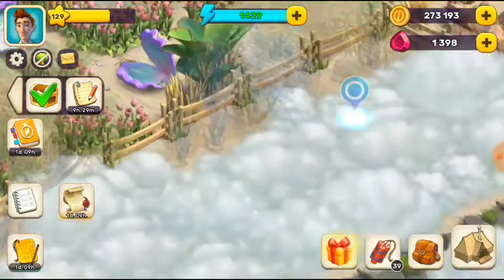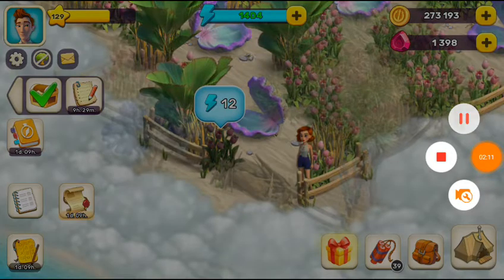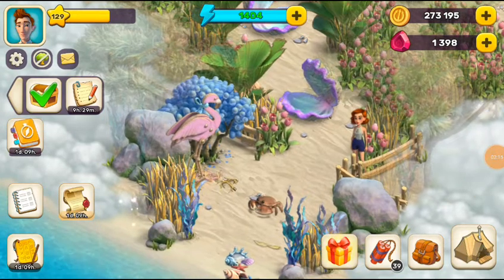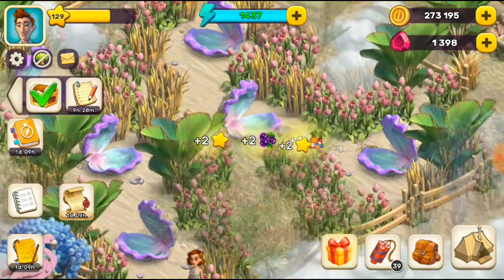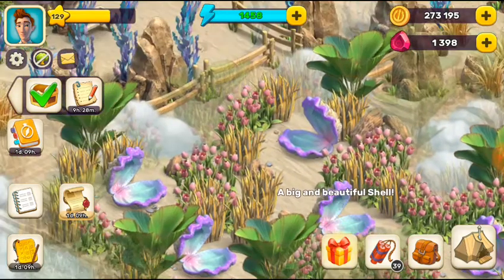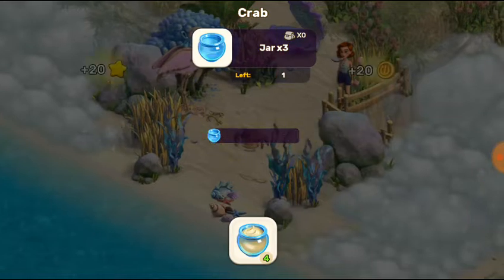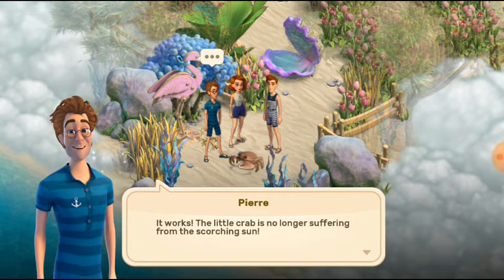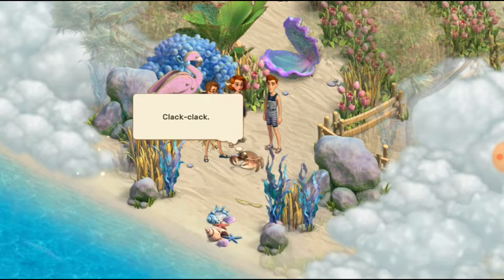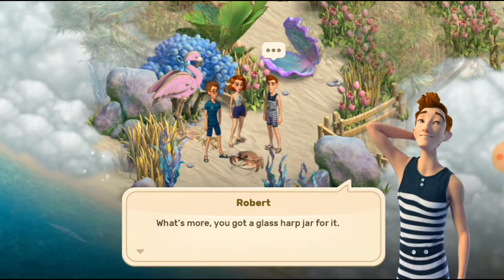Now we need to find the crabs and give them the pearl lotion. Guys, you can see — always click on these pearls after you collect them, because clicking gives you some resources in the shape of energy, etc. That's another tip for you! So give them a lotion — it's great! The little crab is no longer suffering from the scorching sun. You're welcome — I'm always glad to help our smaller brothers.